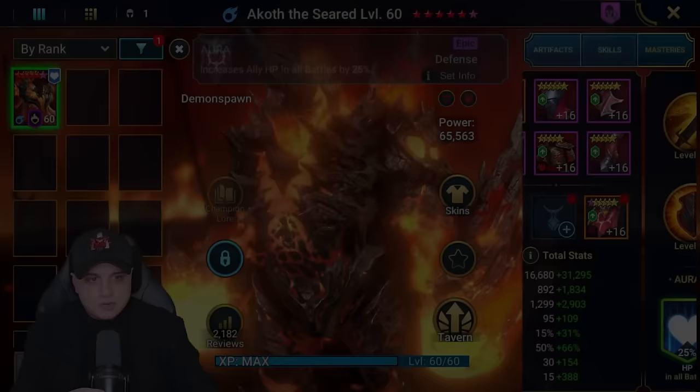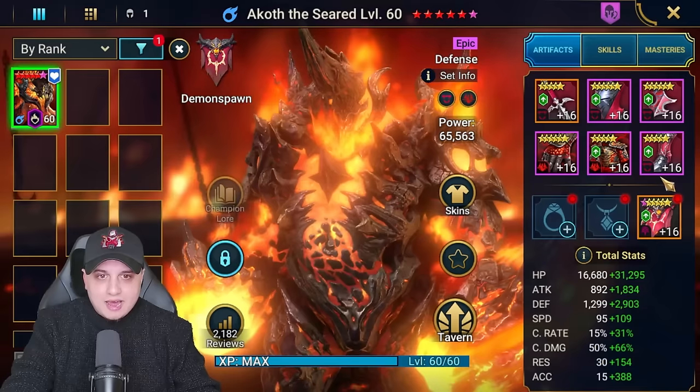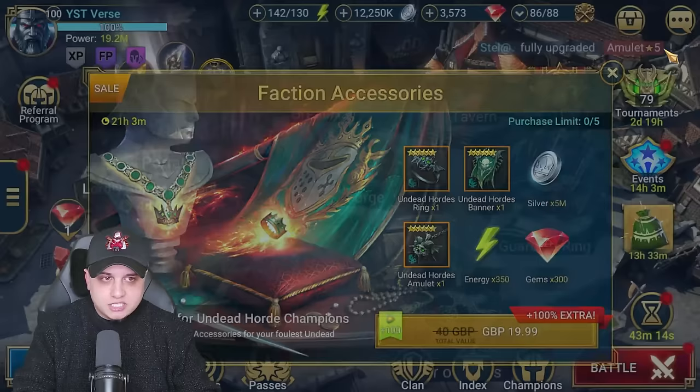We're going to kick off today in a lifesteal build, then transition into a full set for mid-game, and then the end game at stage 10 of the hard mode. This is to show that even with no books and maybe rank 50, you're still going to place those burns as long as you've got the right synergy around him. Let's head straight into spiders first.